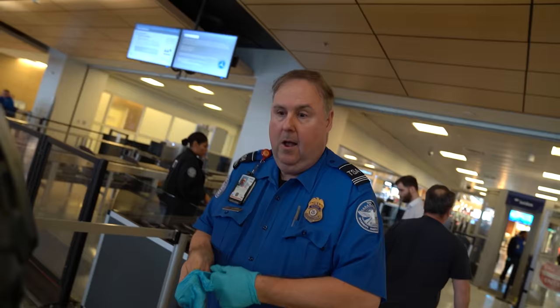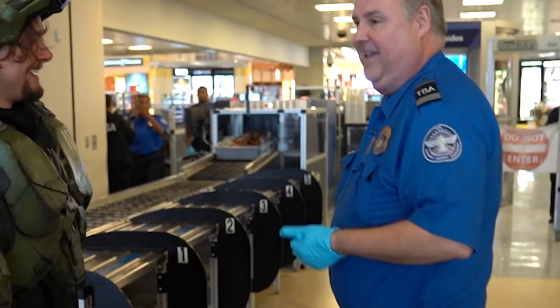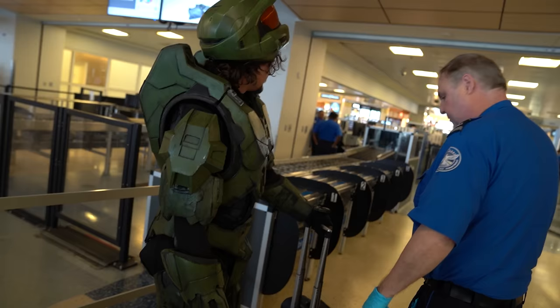The TSA agent told us we're going to have to have the armor removed as we come through. Light jackets, all that other stuff comes off too — it has to come off. Would you be putting it through those boxes? Yeah. Remove it all down to the thinnest layer.